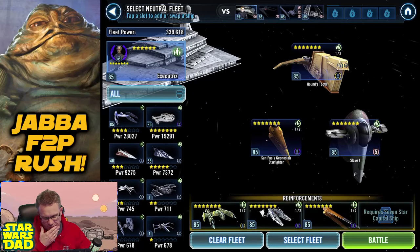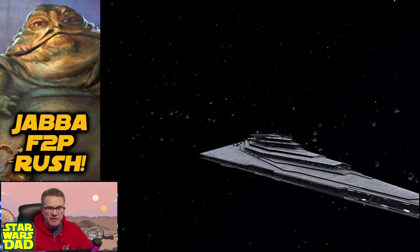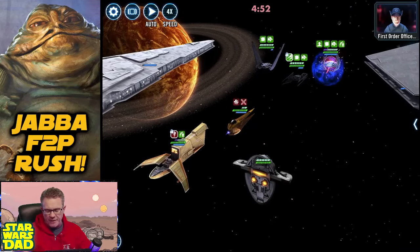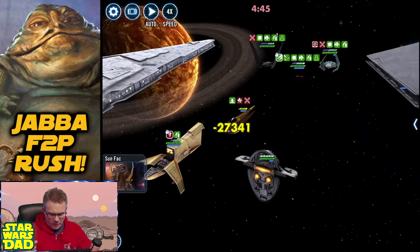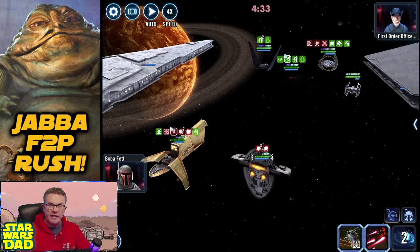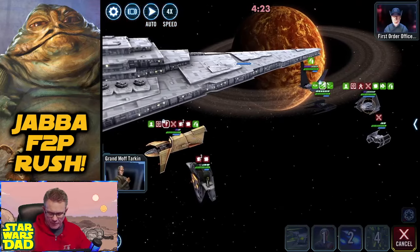I wonder if I should start using my Plo Koon to recover. I just don't think I have a spot for him on the reinforcement roster. Maybe when I get my seven-star Executrix and get that extra reinforcement slot. They're going to haunt Houndstooth so it won't get any turn meter, and they'll just blow everything away. When I get Taunt, Hilo Shell's going to remove it and I won't have any Breach. He's got the pure First Order Finalizer fleet out there. Let's do this.